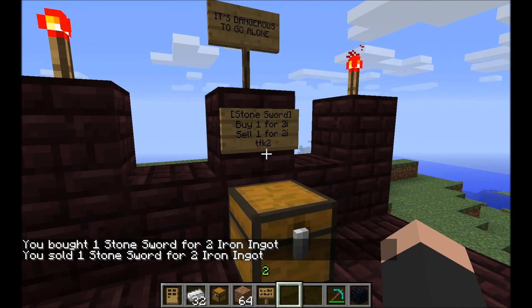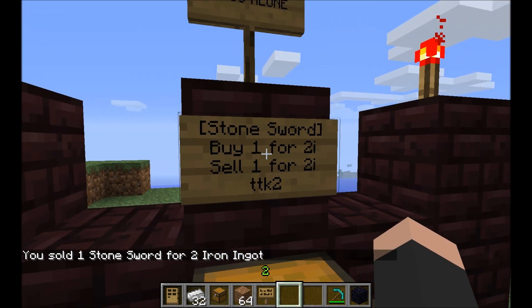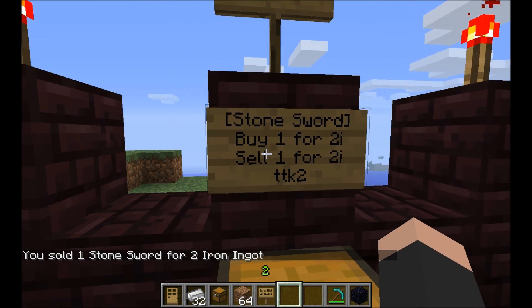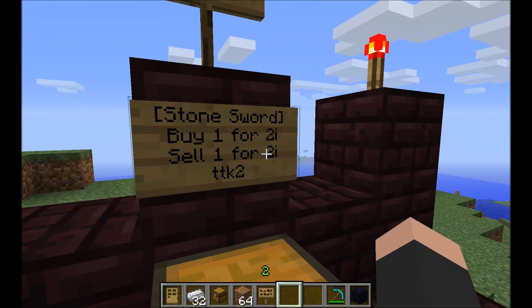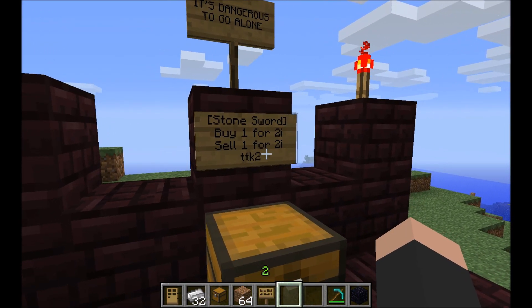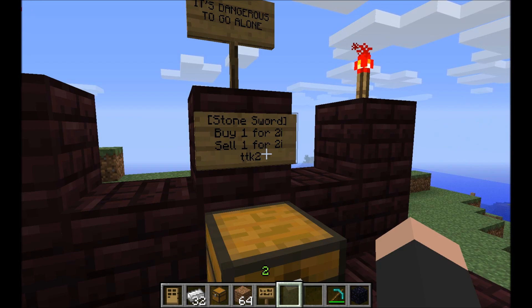This works for any item. If you just want to buy, you leave the second line blank. If you just want to sell, you leave the third line blank. Now those lines say buy and sell, and it sounds like I got it backwards, but you have to think backwards when you're selling items because the signs are designed from the customer's perspective. So when you're making them, what you're buying on the sign you're selling, and what you're selling on the sign you're buying — keep that in mind.